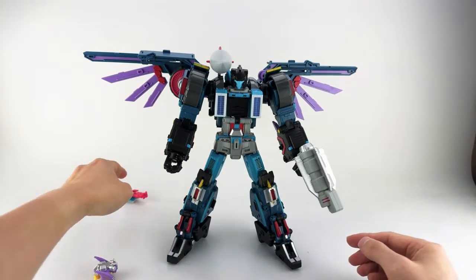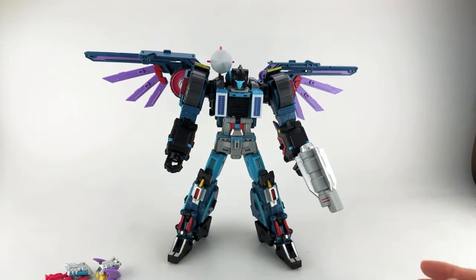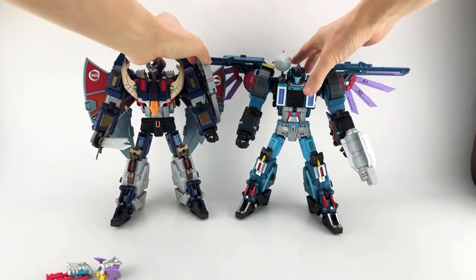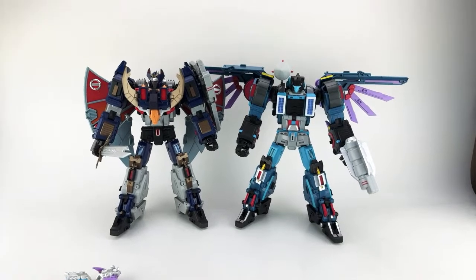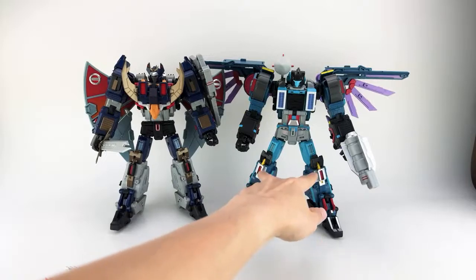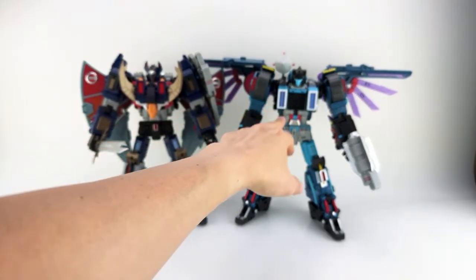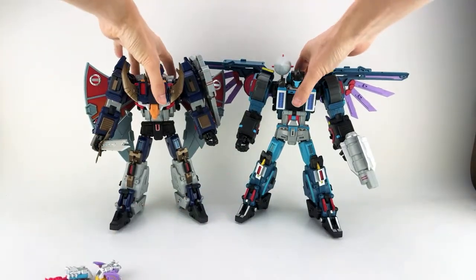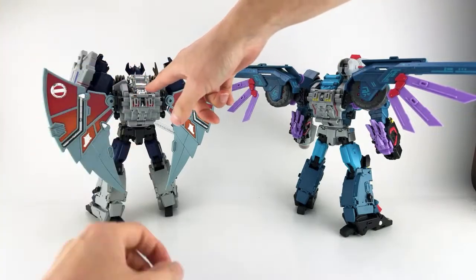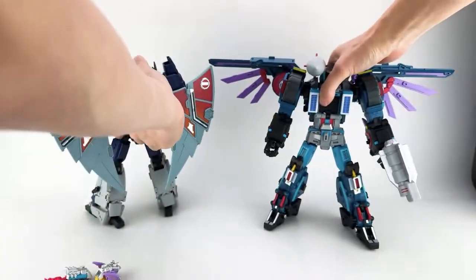Double Dealer was never a really interesting character to me, but this design looks really nice. I do recommend using one of the power masters to fill in his chest, otherwise there's a big gaping indent there. Let's do a quick comparison with his mold mate Desaurus. I had a hard time finding him — I'd for some reason put him in my one-piece display. You can see these are the same characters: the forearms, hands, thighs, legs, and lower section are all the same. Most changes are in the shoulders, chest area, and the wings.